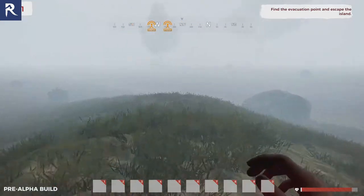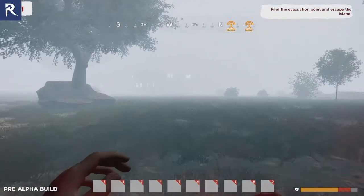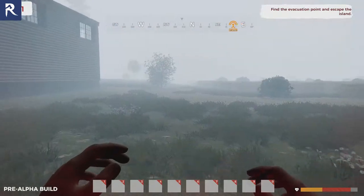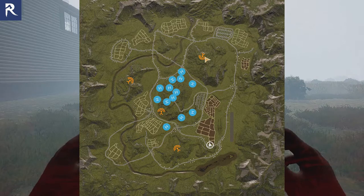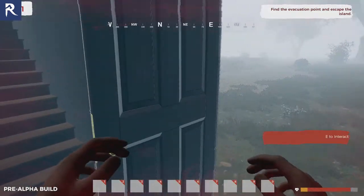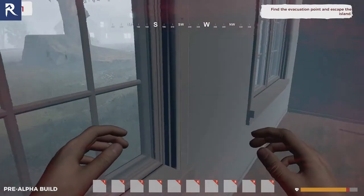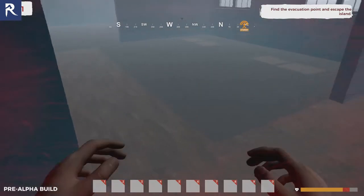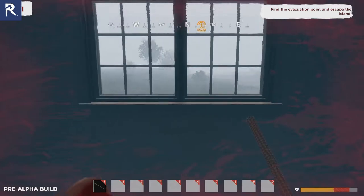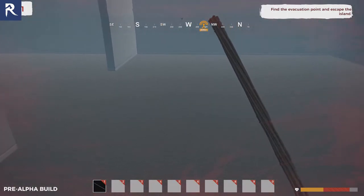I have to find the evacuation spot without getting killed by zombies. Normally you'd be playing against other players and also dealing with zombies, but nobody's playing the game so right now it's just me against the zombies. Let's go see if I can find any weapons. Last time I tried playing I couldn't actually pick anything up, which was a bummer. Plus the zombies went through walls — you could see their hands.